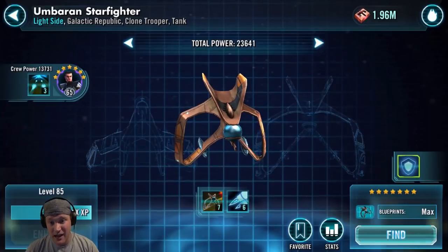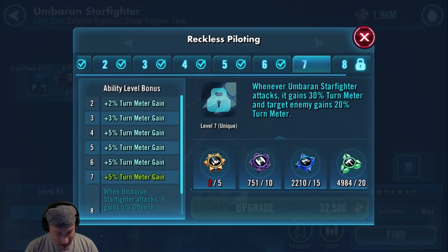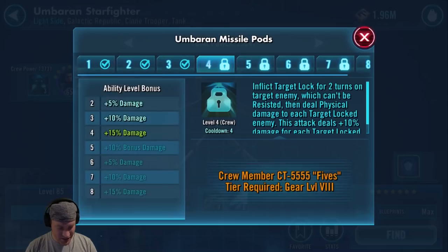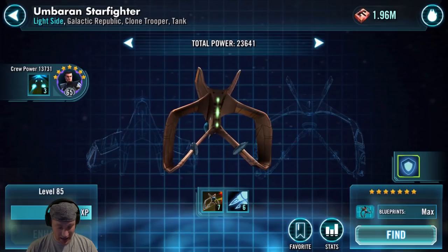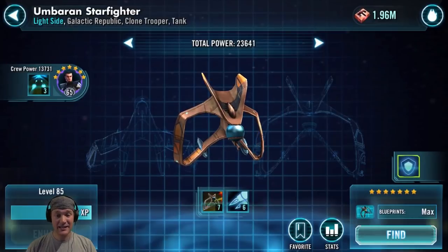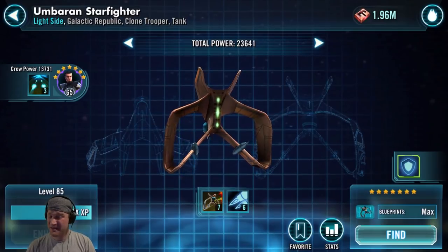The Umbaran Starfighter — an excellent tank in the game. Its Reckless Piloting passive means whenever it attacks, it gains 30% turn meter but the target enemy also gains 20% turn meter. Its missiles inflict target lock for two turns and deal physical damage to each target locked enemy, dealing 10% more damage for each. Its basic deals physical damage, inflicts offense down and defense down, and dispels all buffs if the target is locked. It can be found in 3D Neutral in the new Fleet Battles and the Fleet Arena store. Fives is one of the only clone characters in the game. This ship gets a B — it'd be even higher if it weren't for that turn meter caveat.